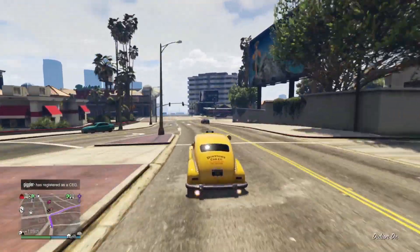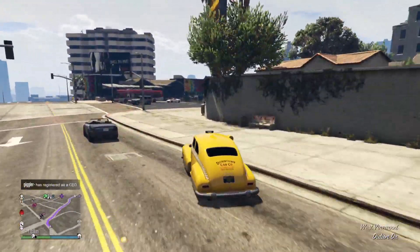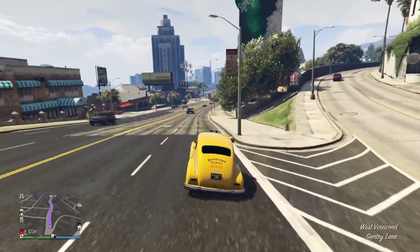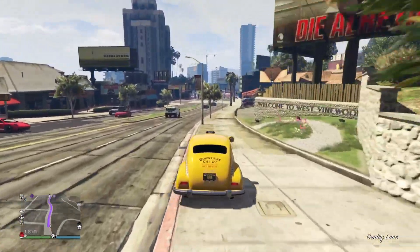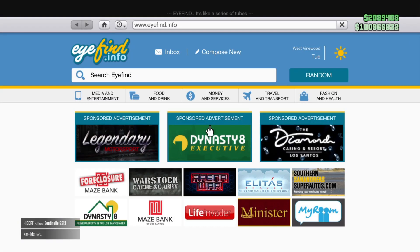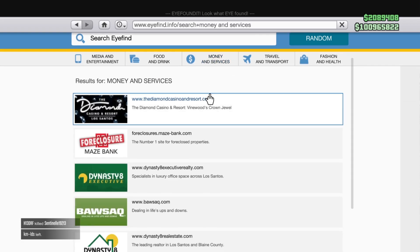What's going on YouTube and welcome back to another video. Today the 50 car 5 story Eclipse Boulevard garage has been released and it's now available for purchase. In this video we're going to buy it, check it out and I'm going to tell you everything you have to know about it.